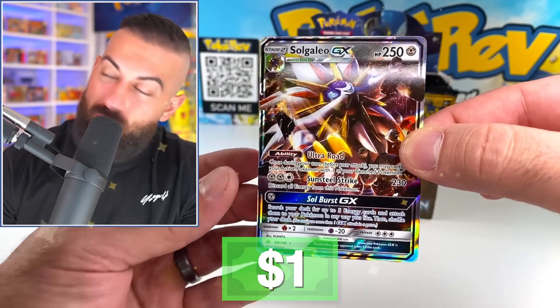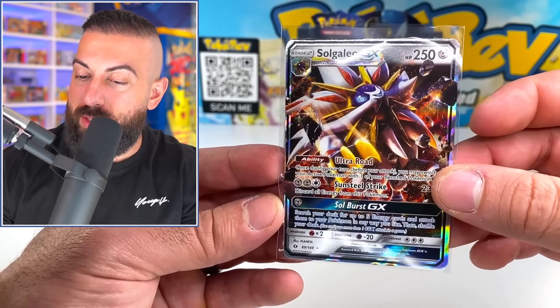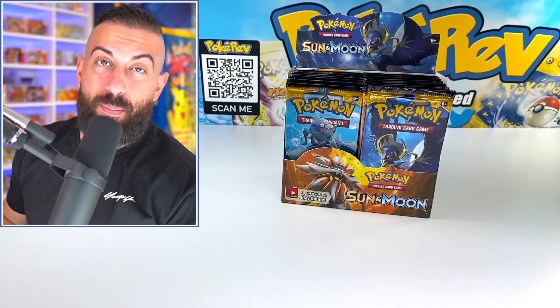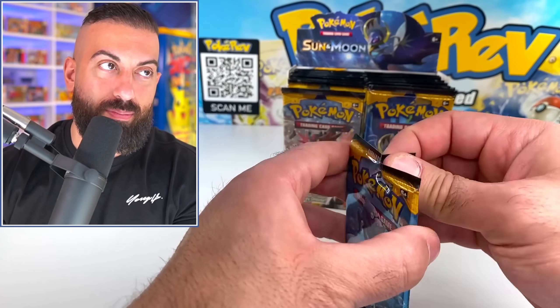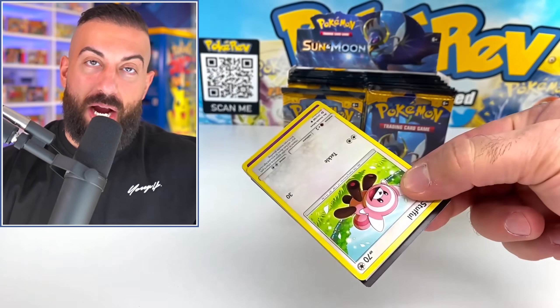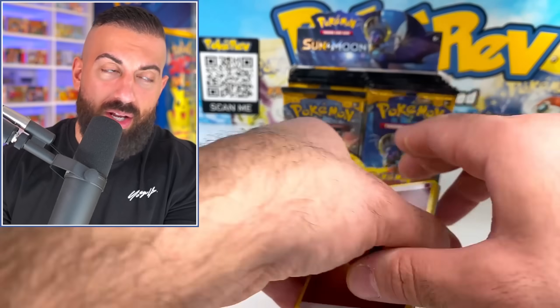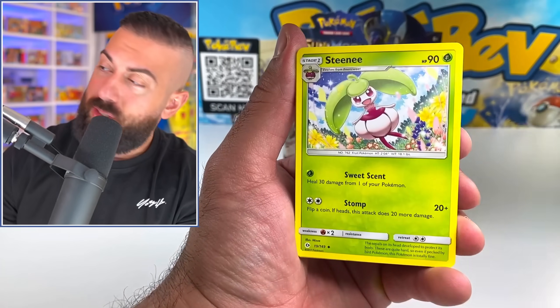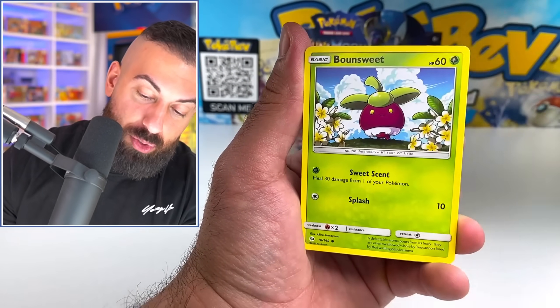We got a Solgaleo GX — nice start! I don't know because Sun and Moon is weird; sometimes the pull rate is better than other sets. We have opened a bunch where the pull rates have been like terrible — maybe like six to eight pulls in an entire booster box. But we'll see how we do with this one, see if we can go back in time a little bit. Maybe pull that Lily full art card, or one of those rainbow evolutions — that would be cool.